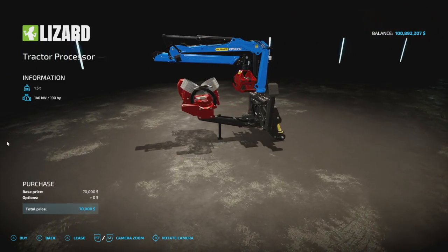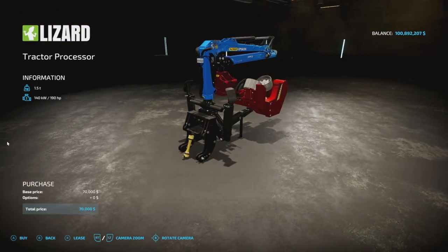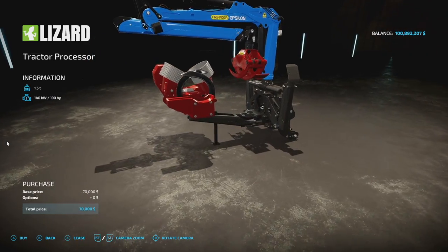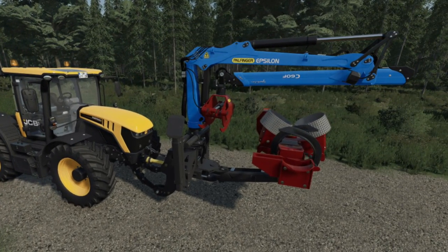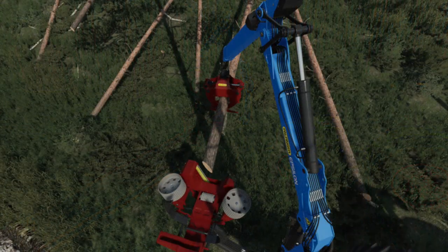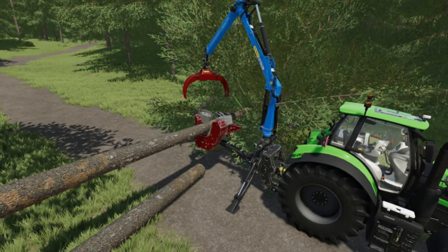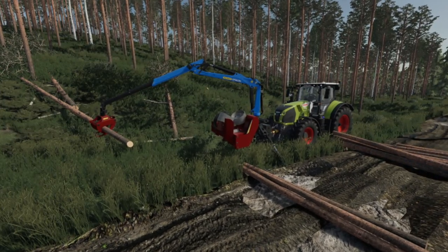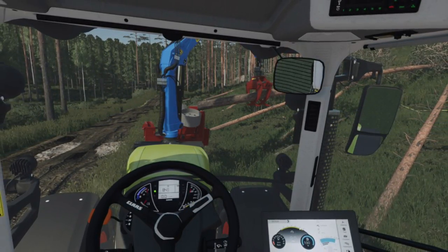Your next new mod for all platforms can only be described as — why haven't we had this before? From Kenny456, we've got the tractor processor. This weighs 1.5 tons, very lightweight, and it requires 190 horsepower. You are looking at a tree harvester working with a three-point hitch. It's a wood harvester implement used for processing trees into logs of different sizes, just like the in-game wood harvesters. You need to switch back and forth between the crane and processor head controls. Working camera and working lights. It's $70,000 with a crane length of 8 meters — keep logs 16 meters or less.